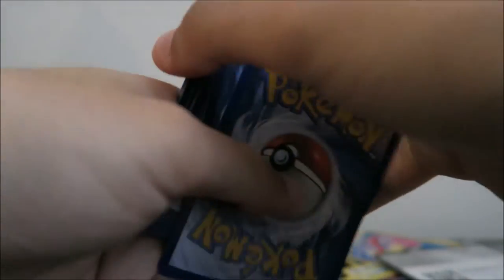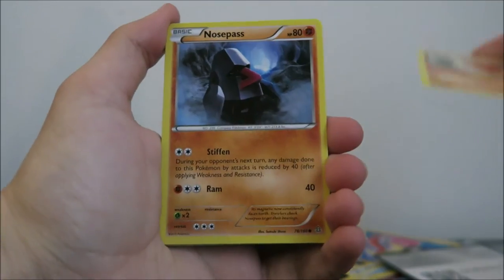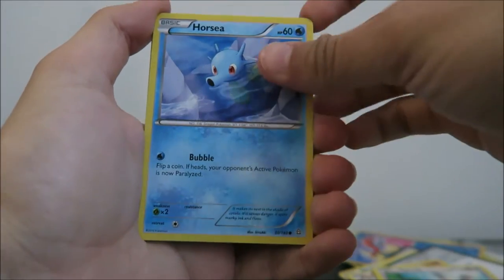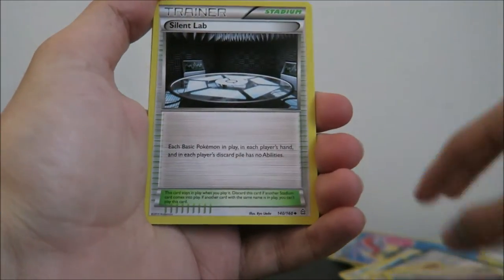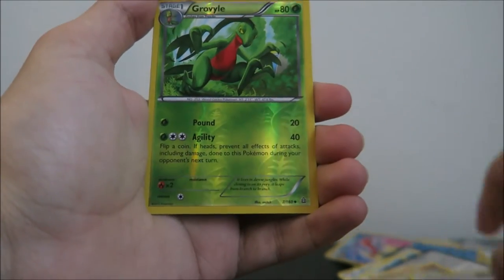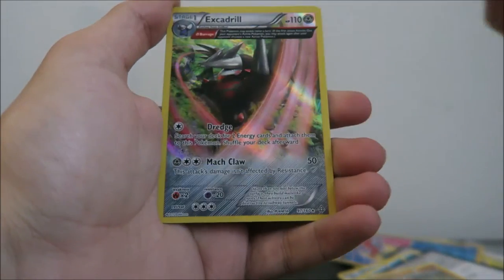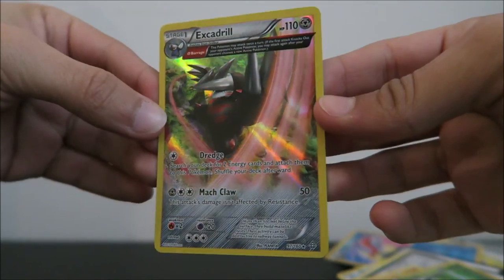I really want a Sceptile. I know there's a rare — if I could get a regular rare, that's definitely one that I want. So we have Trapinch, Nosepass, Spinda, Horsea, Skitty, Nidoran, Silent Lab, Repeat Ball, a Grovyle Reverse Holo — so we almost got the full evolution — and then we got an Excadrill Holo! Super, super nice card. Damn, three Holos — I'm definitely, definitely happy with the pull so far.